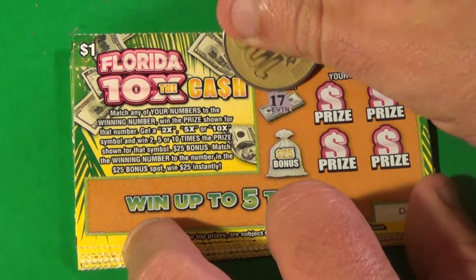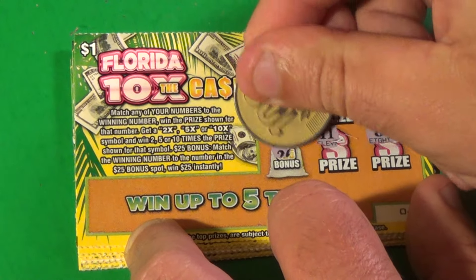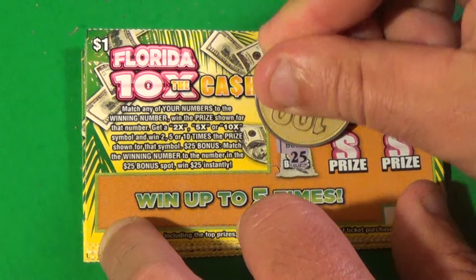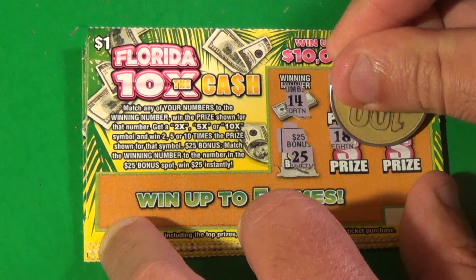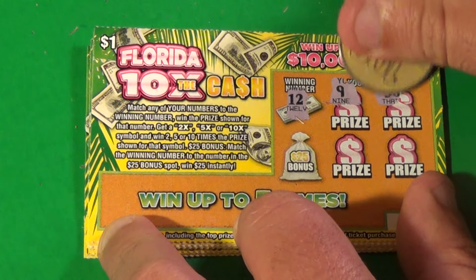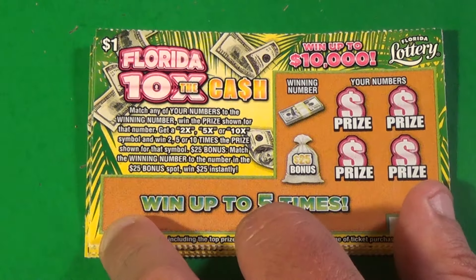Next ticket: 17, 15, 12, 11, 8, and no bonus either. Next one, we want a 14, and we have a 25, 4, 9, 18, and a 13 — nothing there. Next one: a 12, and we have a 9, 30, 6, 26, and a 7.